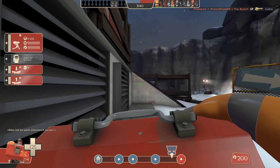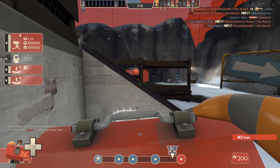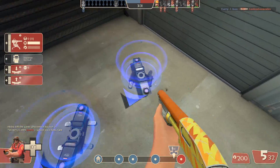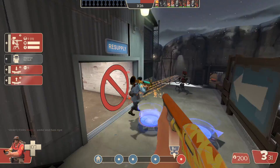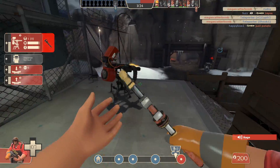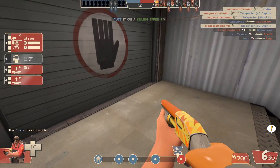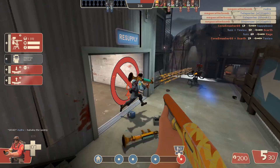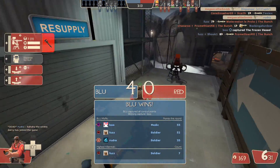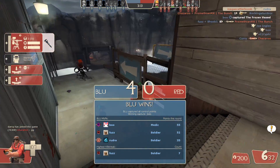I'm right outside their spawn. They've got an engineer nest to the left. Alright, now go on, git! Oh my god! In a demo as well. Oh my god. Well I'm spawn camping them, so... Where are you? At their spawn. Aw, that's a shame. It was fun while it lasted.